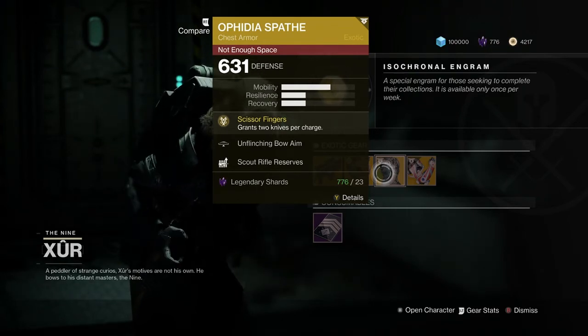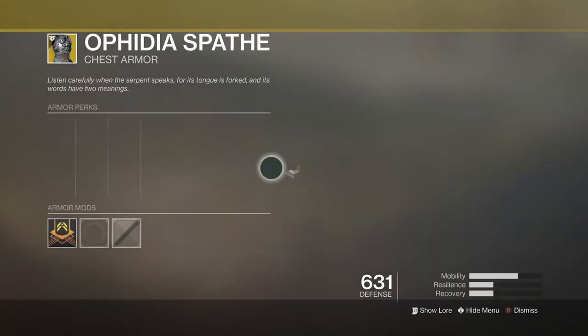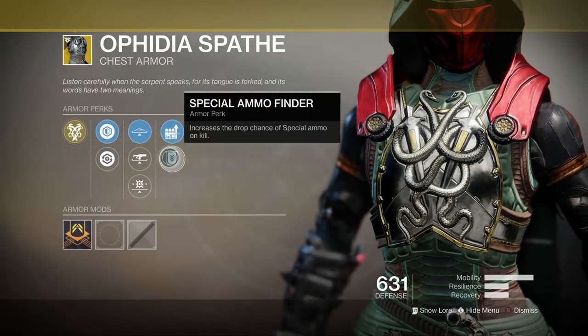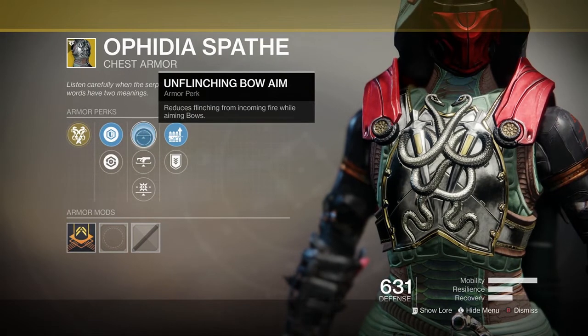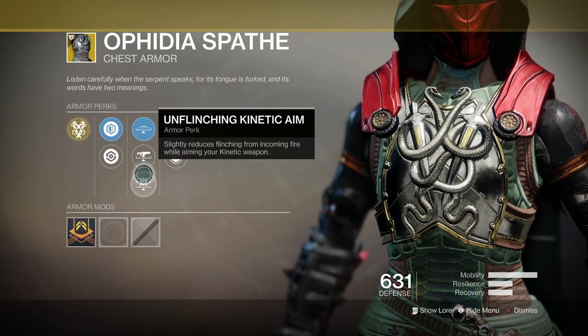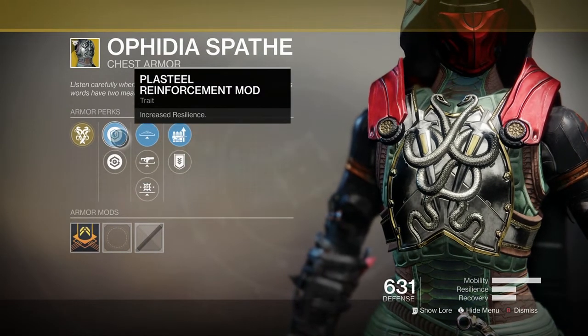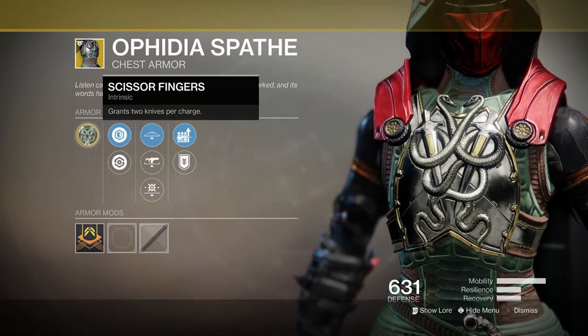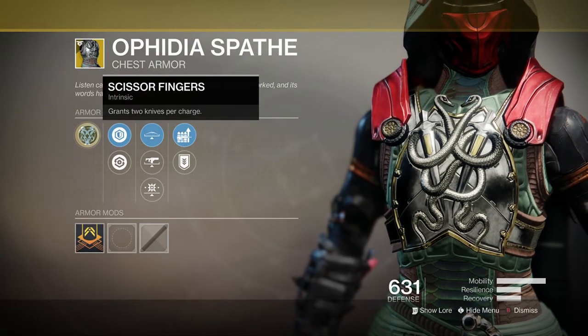And for the Ophidian Aspect for the Hunter: comes with Scout Rifle Reserve, Special Ammo Finder, Unflinching Bow Aim, Unflinching Fusion Rifle Aim, Unflinching Kinetic Aim, Plasteel Reinforcement Mod, Restorative Mod, and for the main perk — grants 2 knives per charge.